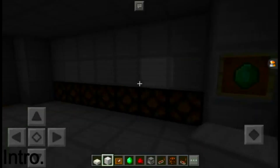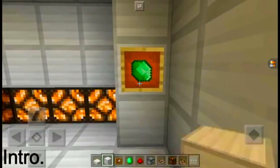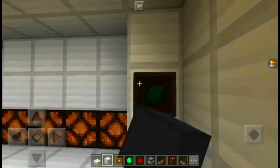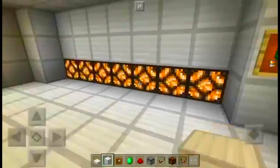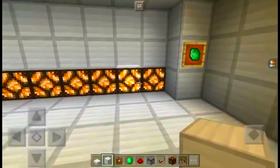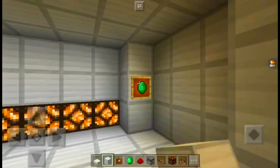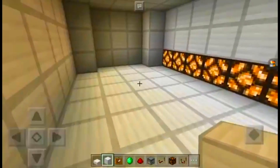Welcome everybody to another episode of Minecraft P.E. Redstone, where today I'm going to be showing you how to do this — the fade lighting, except for a room. You guys can design your own room, but the fade lighting — you can adjust the brightness and everything. It's so cool.